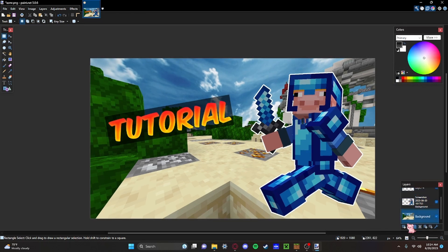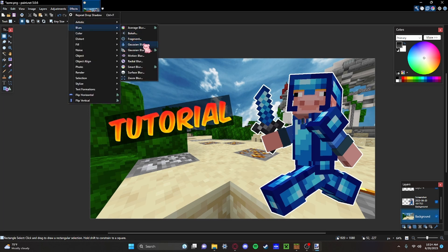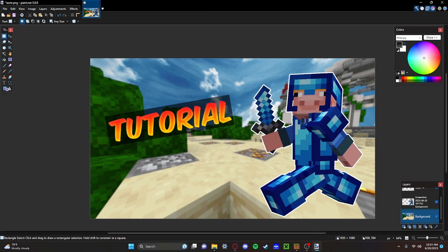One last thing I like to do is go back to my background layer, go to Effects, Blurs, Gaussian Blur, and add just a little blur to the background. It gives it a little more depth and helps the items pop out.